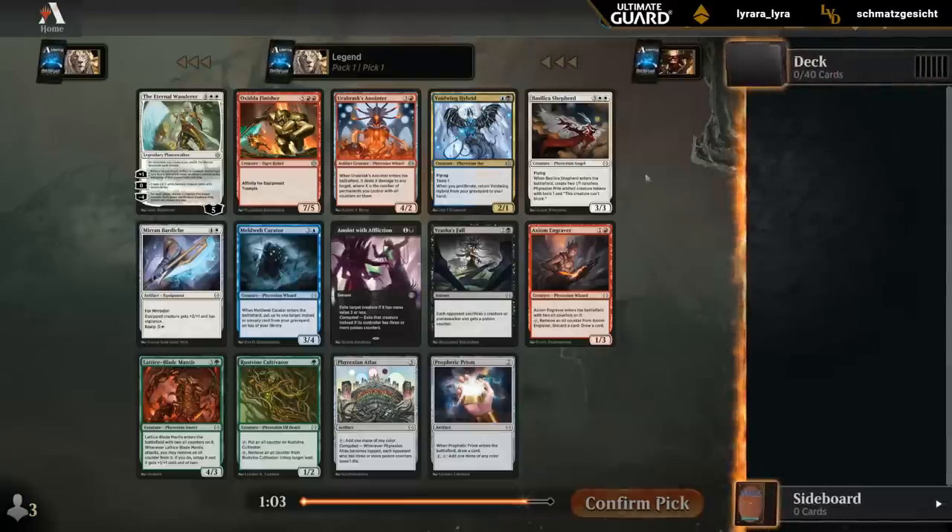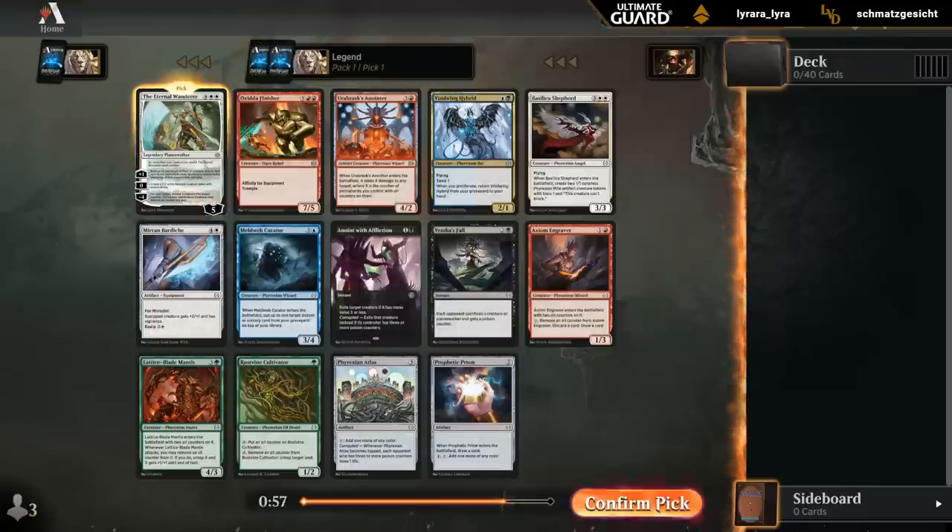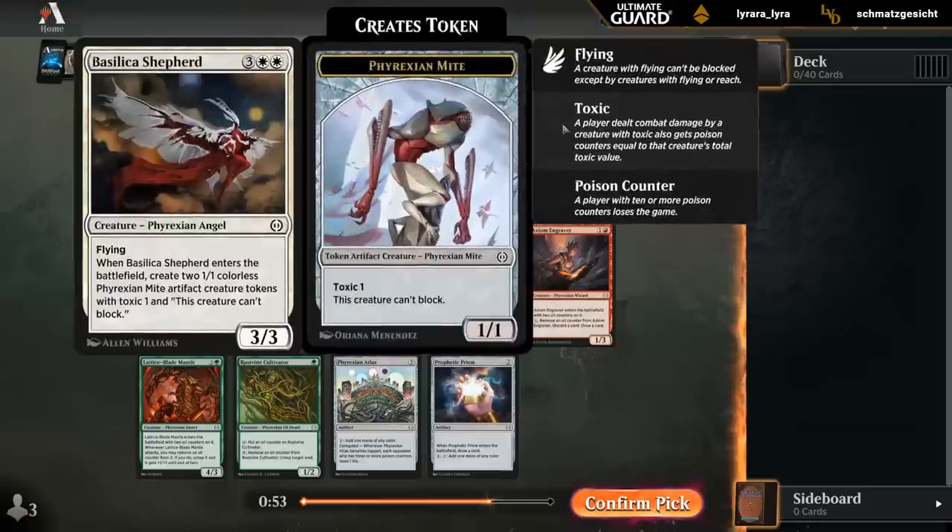Pack one, pick one. Opened one of the best bombs in the set, so don't mind if I do. Easy first pick. And what are we passing? Some decent white cards. Shepherd could be quite good if we wheel it somehow.